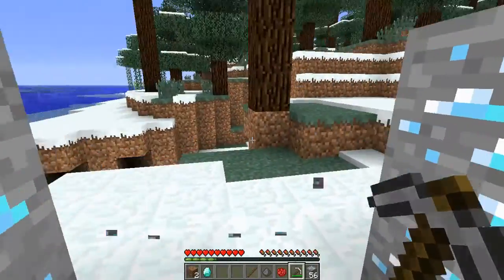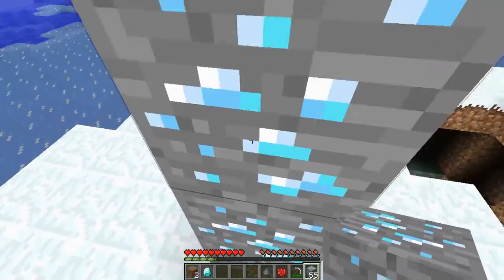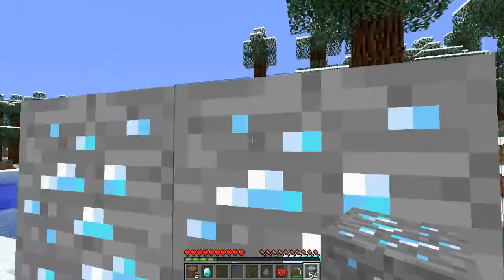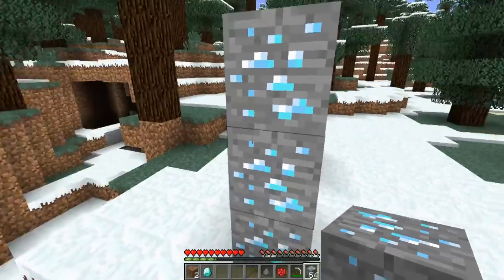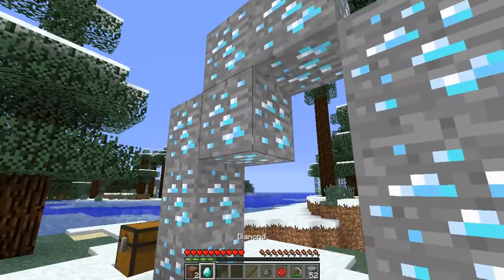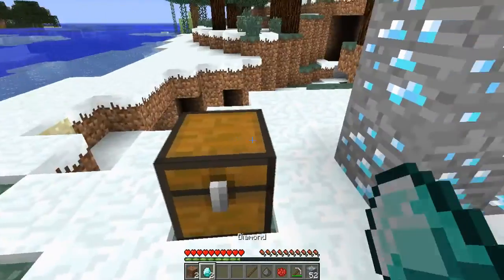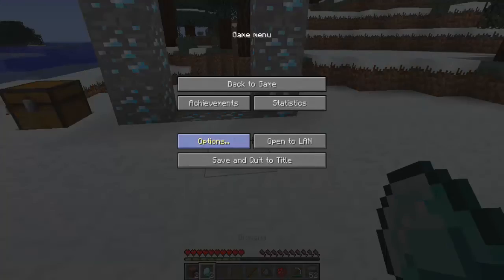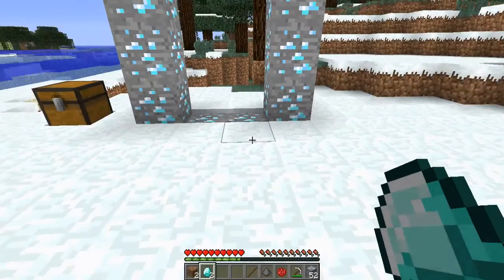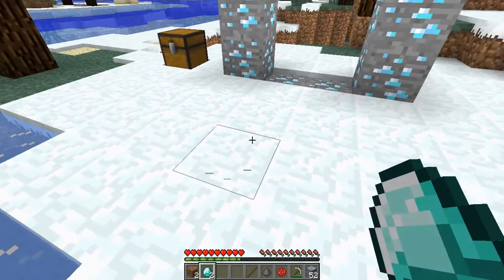You use these to make the portal, it's the same as another portal. With this you can get into the other dimension, but unlike a normal portal you can't light it with a flint and steel.